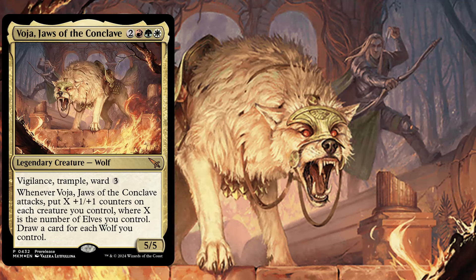Hello everybody and welcome back to another EDH deck tech idea. Today I am featuring Voja, Jaws of the Conclave. It is a 5 mana 5/5 legendary creature Wolf with Vigilance, Trample and Ward 3. On attack, you put X plus one plus one counters on each creature you control, where X is the number of Elves you control, and you draw a card for each Wolf you control. We are going to play Voja as a go-wide strategy, using Elves as mana dorks to accelerate our gameplan and powerful Wolf creatures to swing for the win.